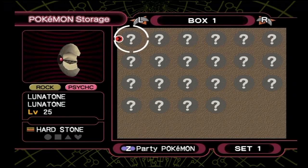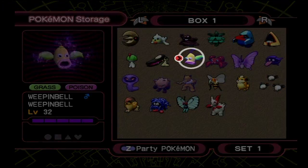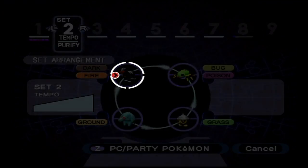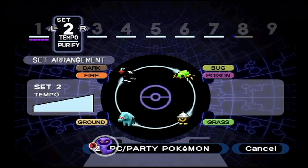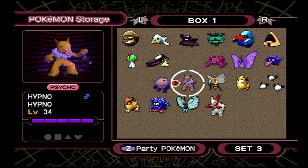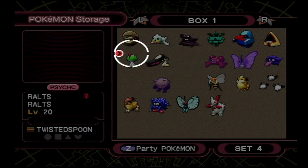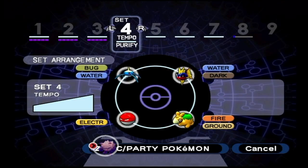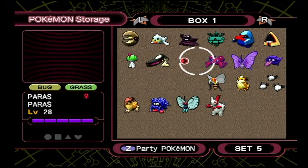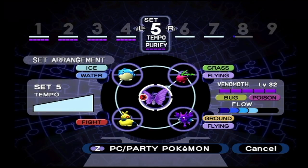Now we have a bunch of shadow Pokemon and open slots. Let's get started placing them. We'll put Weepinbell in the first slot facing Baltoy, Arbok in set two facing Seedot for the Poison-Grass advantage, Hypno in set three facing Gulpin for the Psychic-Poison advantage, and Primeape in set four pointed towards Carvanha because Fighting is good on Dark.